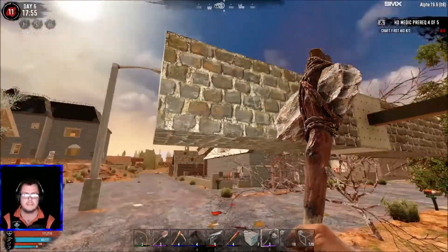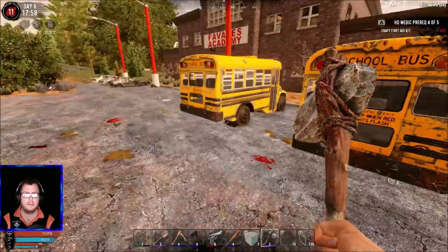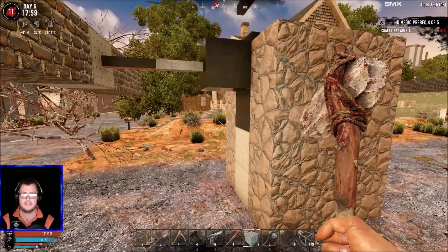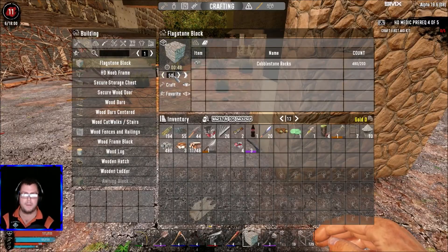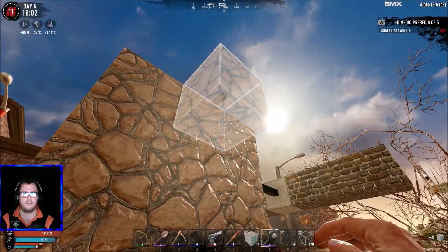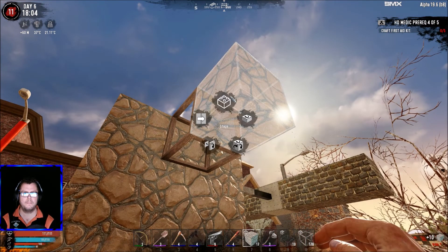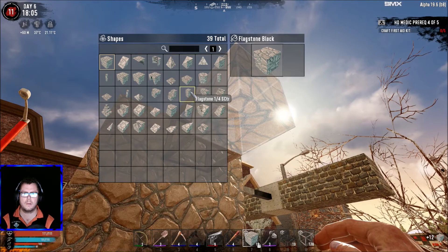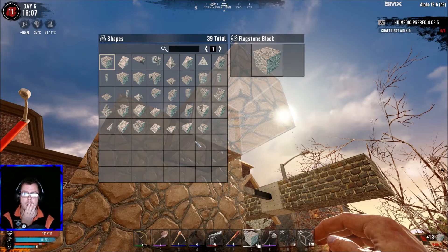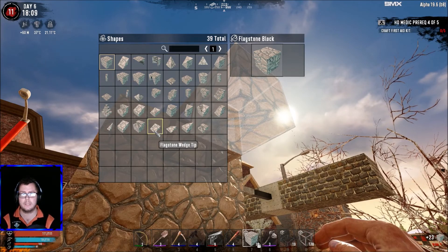I wonder if I shouldn't leave one side for now and just do one side. Also staying away from the cars because if these explode we have a problem — they do respawn in this mod. If they respawn at the wrong time the zombies explode them. I want to have a block or two away, then a quarter block in the center. I don't think this one has a quarter block — it has wedges. We could use the wedge tip design as well.